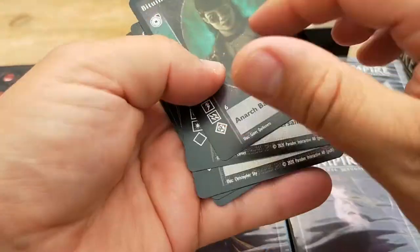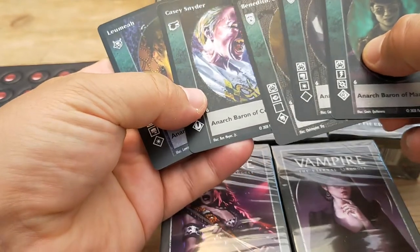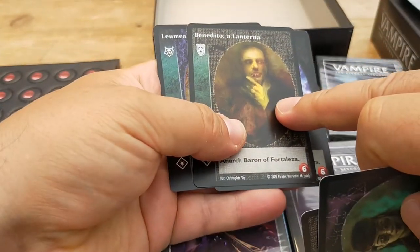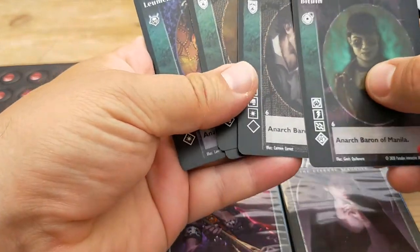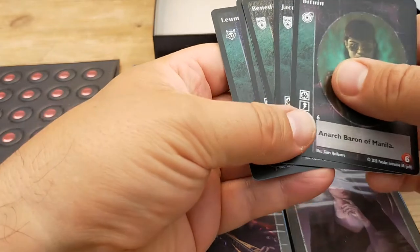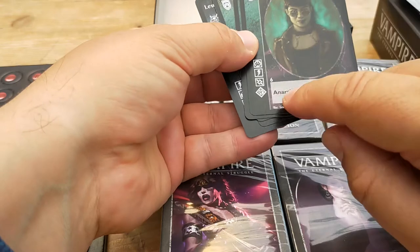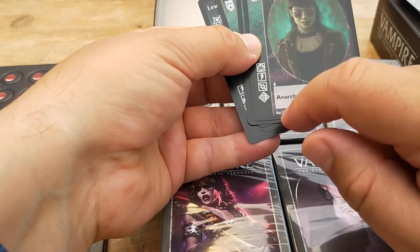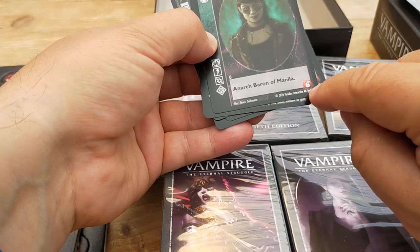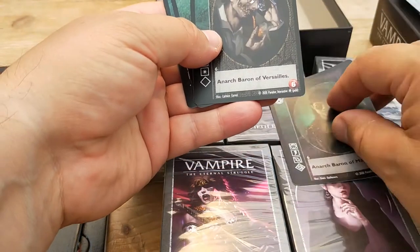I did get these bonus cards — I'm not sure why, but it's a very nice little touch. These are some vampires. For example, this guy here is a Nosferatu. These icons here help identify the clan, and these icons here are the powers that they have. This shows how senior they are, and this is their age and how much blood they have. This is actually a baron, so this is quite a powerful person.